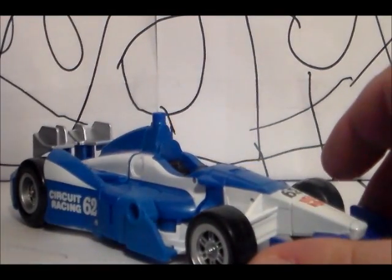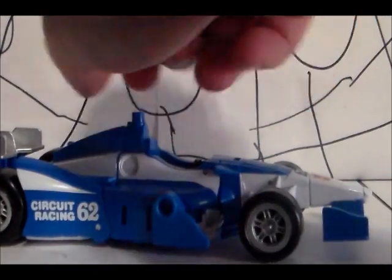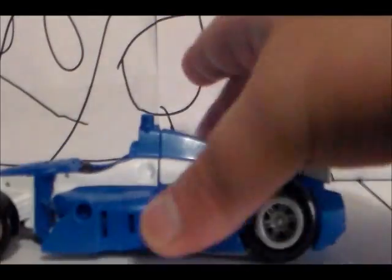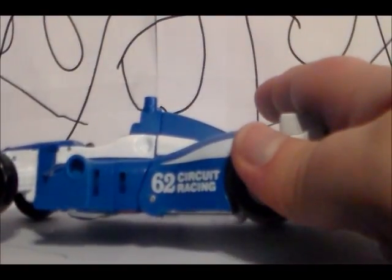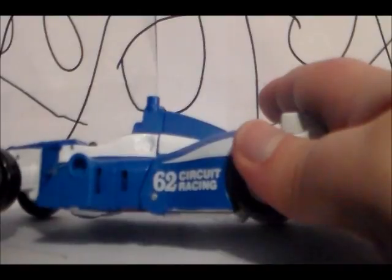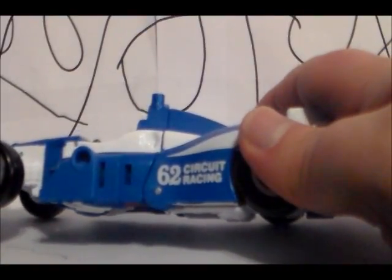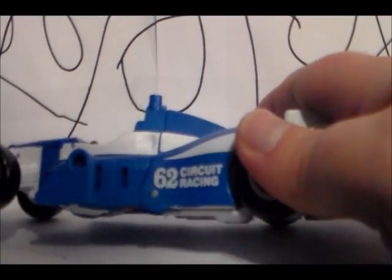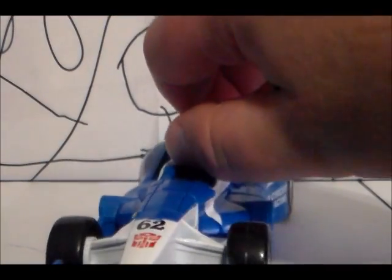In his racer mode he is a nice shade of blue with white. He has 62 instead of 26 — I don't know why they had to change the flip numbers around — but yeah, circuit racing, the Autobot brand logo.